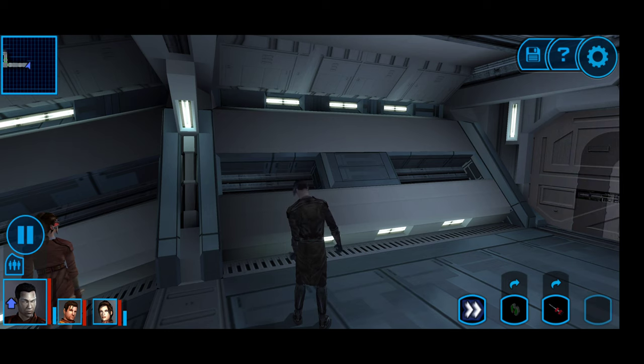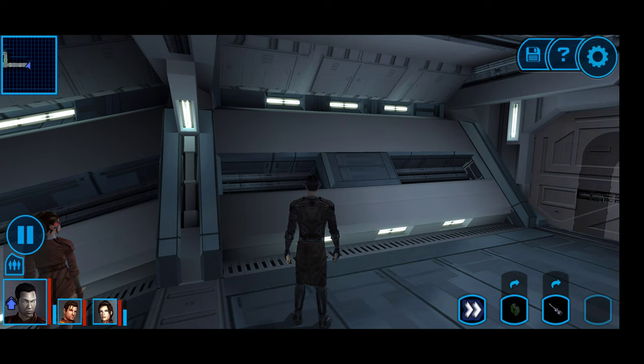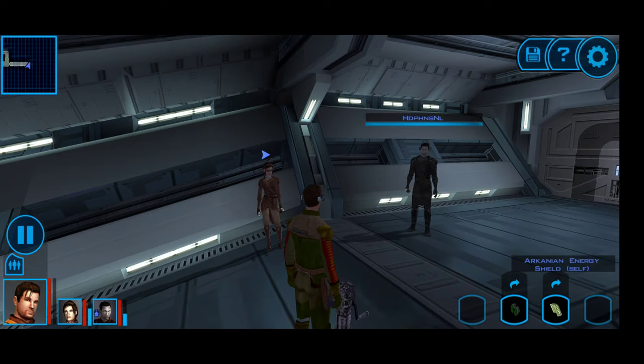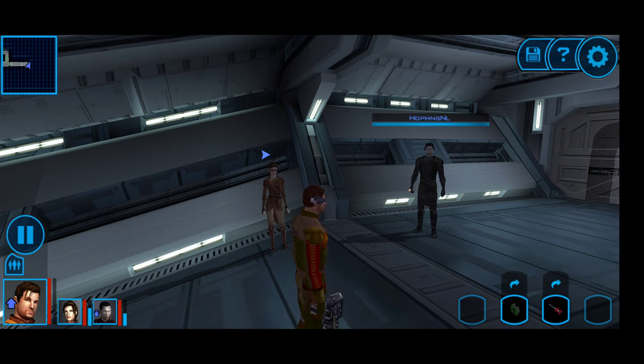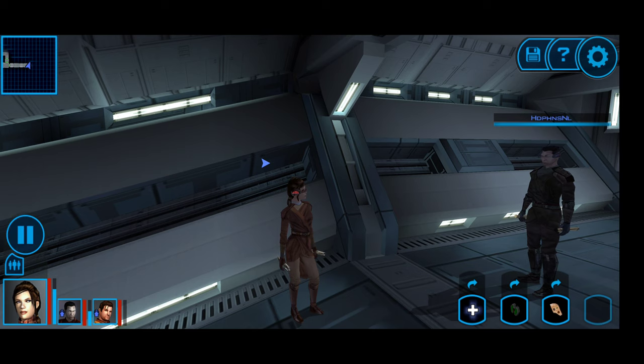I'll give myself a Battle Stimulant, give Bastila an Adrenal Stimulant, and more shields. I'll give Karth shields as well — stamina, strength, all that good stuff. We'll do the same thing for Bastila, starting everyone off on the same footing.